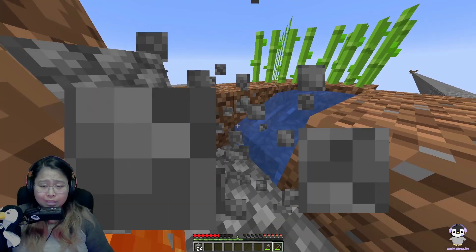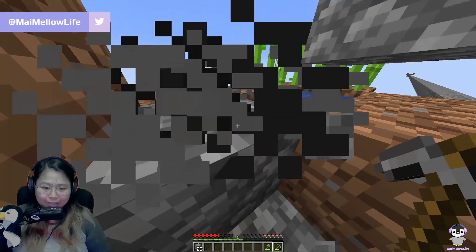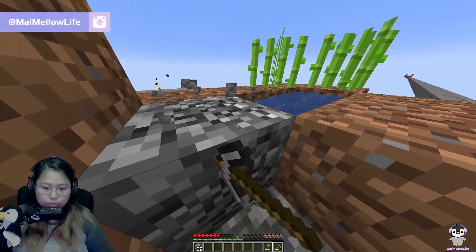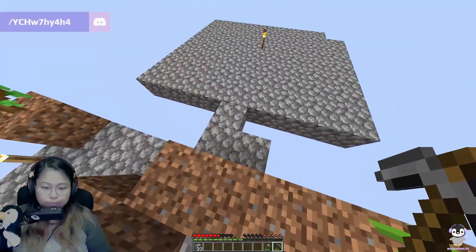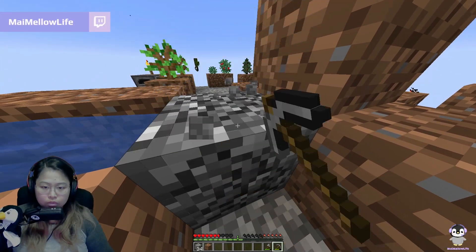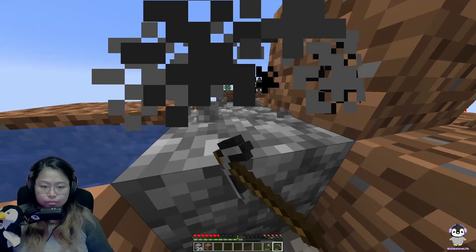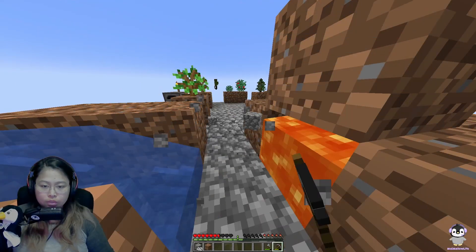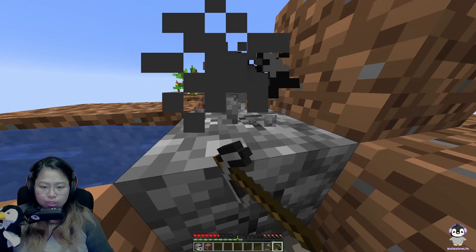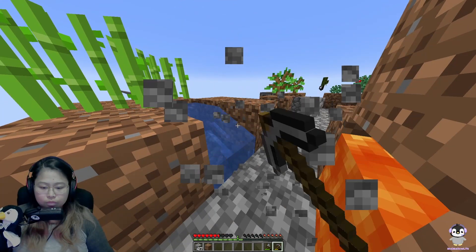I think the only good reason to completely reset Skyblock is if you accidentally make obsidian instead of cobblestone — that's the only good reason to completely reset. And boy, I did that when I tried it for the first couple of times. There is also a proximity thing — things don't grow unless you're near them, same with spawning.